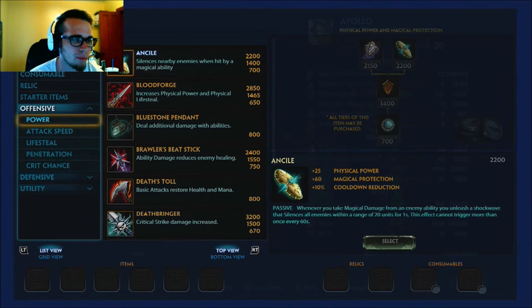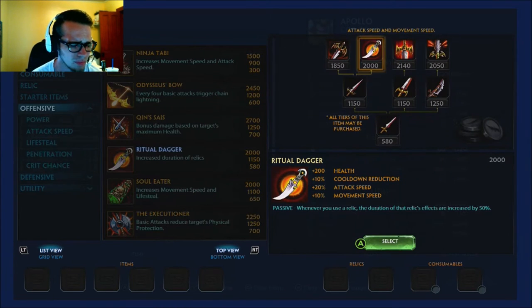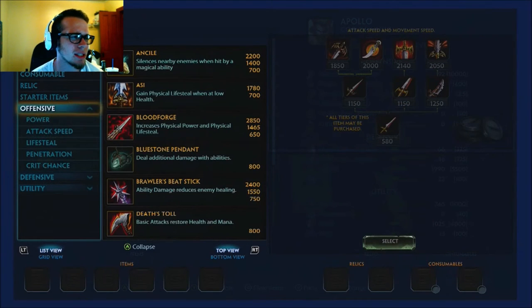Next item is the new item I'm pretty much 99.99% sure is going to become a staple for ADCs — Ritual Dagger. It gives 200 health, 10 CDR, 20 attack speed, 10 movement speed, and increases your relic duration by 50%. It makes you a little more bulky, CDR is always nice, attack speed is crucial, and movement speed is very nice. Apollo has multiple escapes and CCs so he doesn't really need the movement speed, but it's nice icing on the cake.